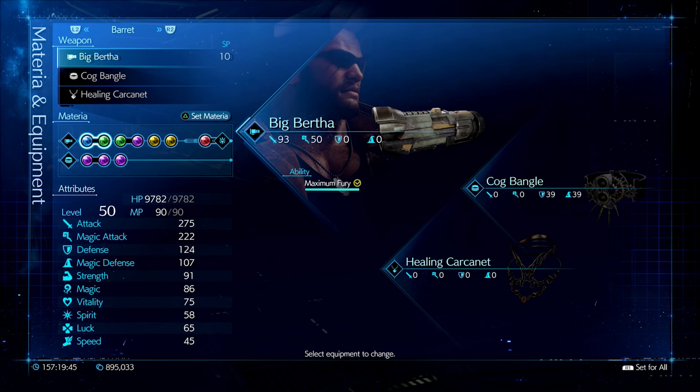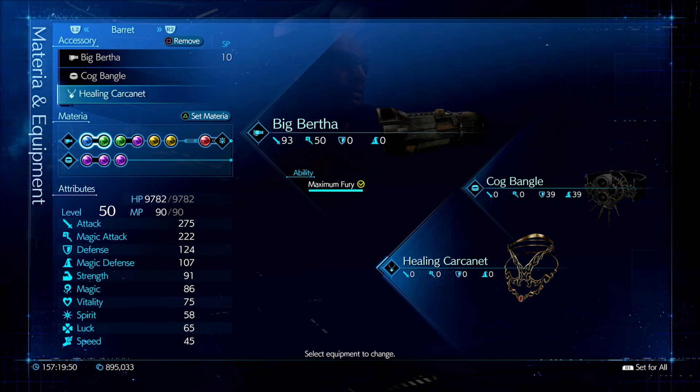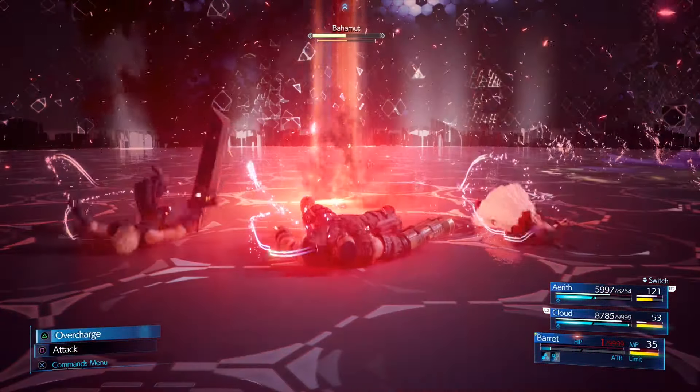Finally, I'm using Barret with the Big Bertha, the Cockbangle, and the Healing Carcanet. He's not really a healer, more of a tank support, but he does have healing abilities that don't cost MP — they aren't that powerful, which is why I need to buff them with the Healing Carcanet.